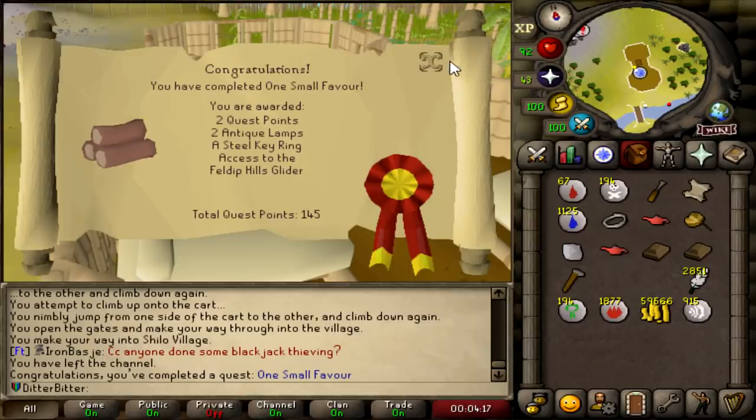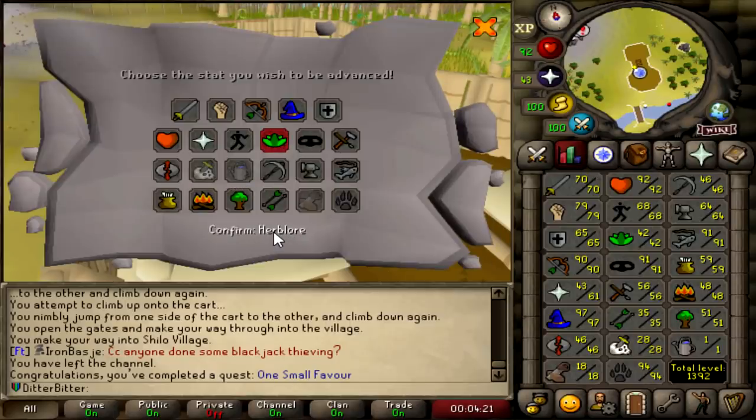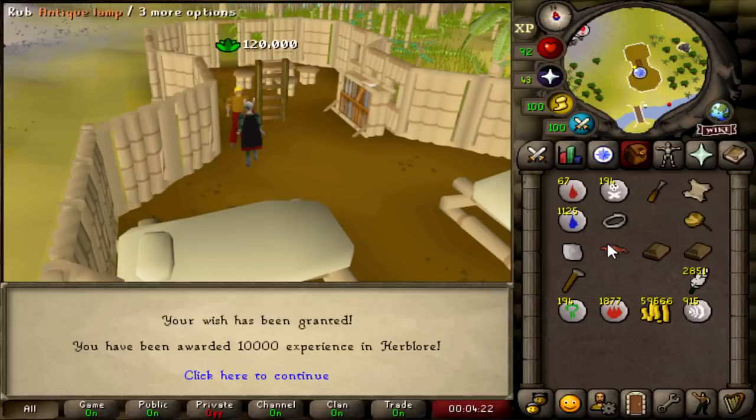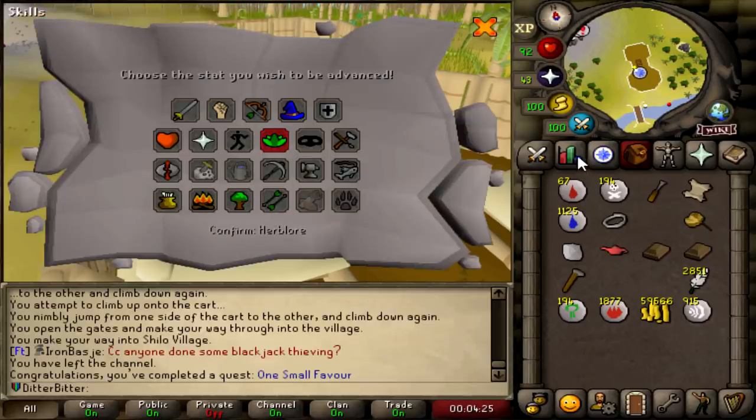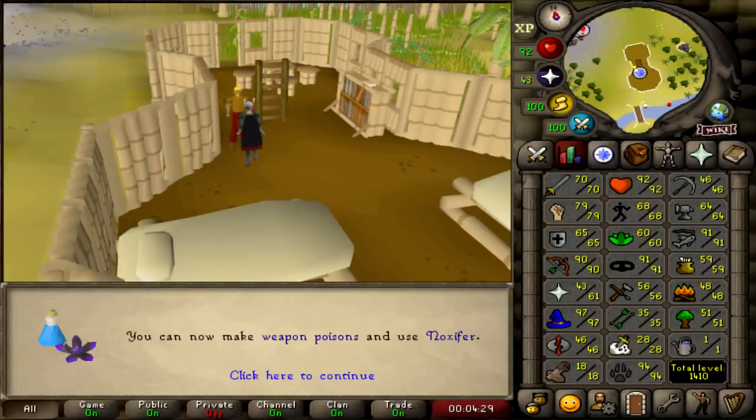That is One Small Favour completed. Two Antique Lamps, which are going to give us some fatty XP drops. One from 42 Herblore takes us to 55, and the next takes us to 60 Herblore - just like that. One Small Favour got me to 60 Herblore.